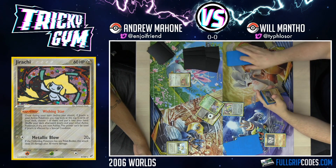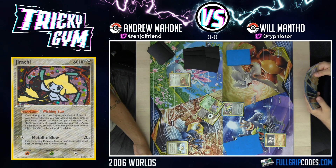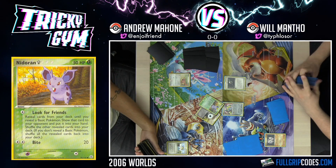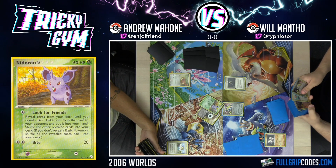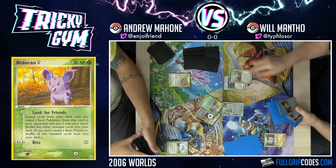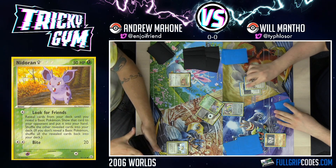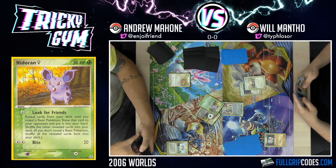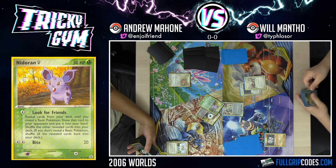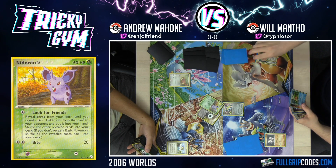I'll draw. I'm going to Holom Transceiver, which lets me get a supporter card with Holomon's name from the deck or discard pile. I'll get the Holomentor, which I have to discard a card to play it, and then I can get three basic Pokemon that each have 100 HP or less and put them into my hand.